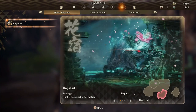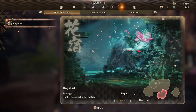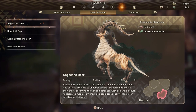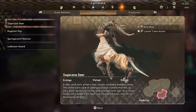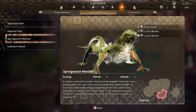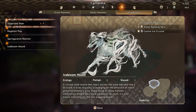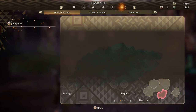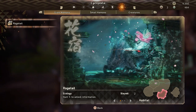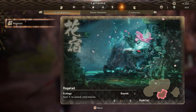Last but definitely not least, if you go into your map screen — press back on an Xbox controller — and use your triggers to go along to the very end on the right-hand side, there is a tab called the Cyclopedia. This gives you information about small kemono and giant kemono, including a description of them, where they spawn, and how many you've slayed. For example, the rage tail — when you have slayed five of them, it's going to give you more information. And that covers the important features and tips you need to know about Wild Hearts, especially at the start of the game. I hope you guys enjoyed it — thank you for watching.